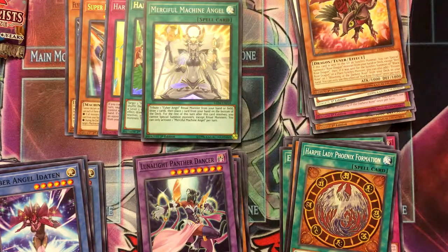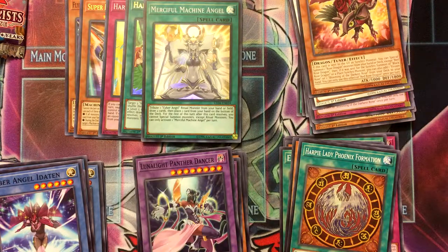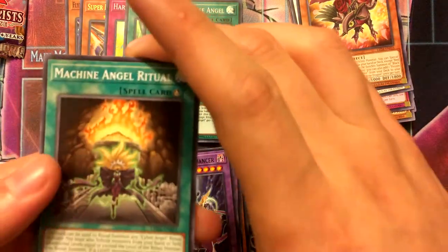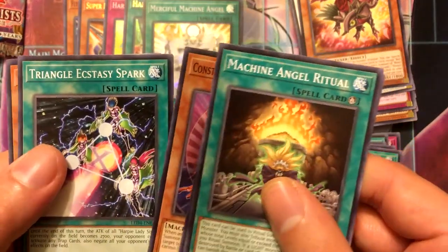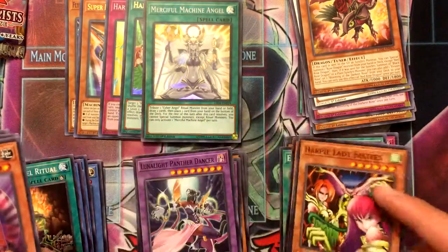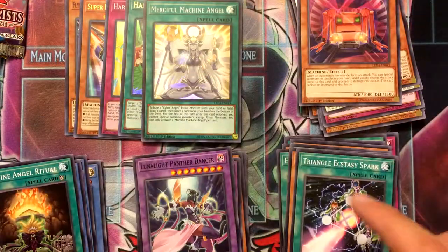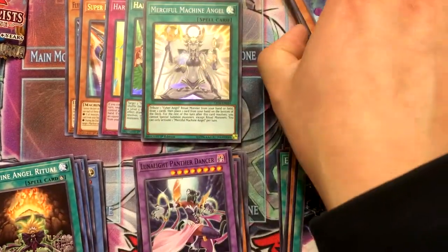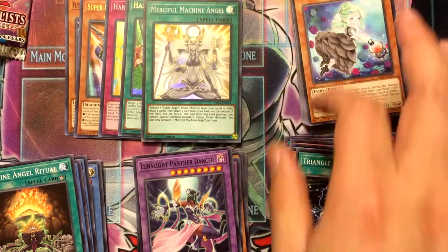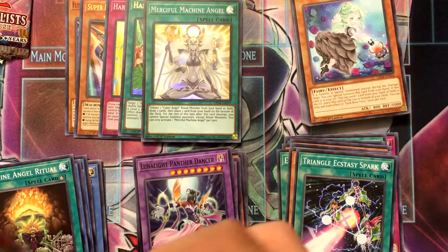Machine Angel Ritual, Harpy Lady Sisters, Signal Red, Ecstasy Spark, Dark Rose Rift Fairy — minus the train cards, that's a decent pack. Anything with a train in it makes me hate the pack, honestly.